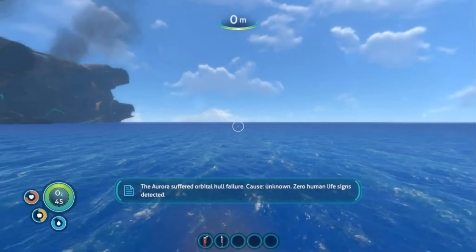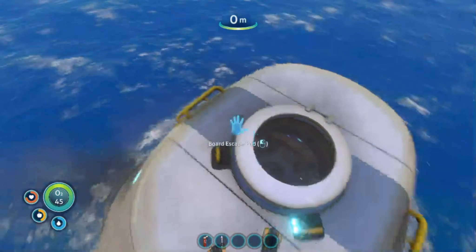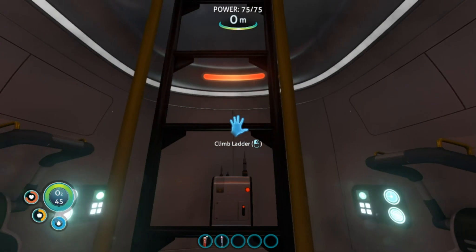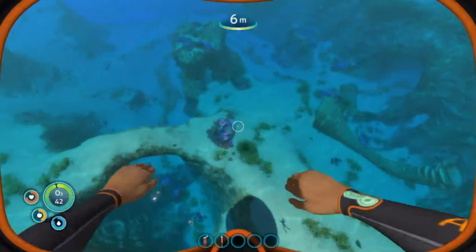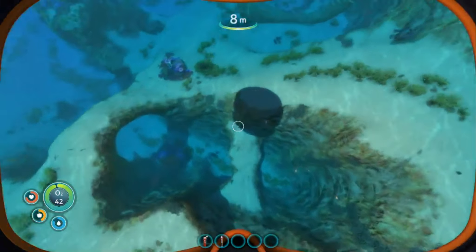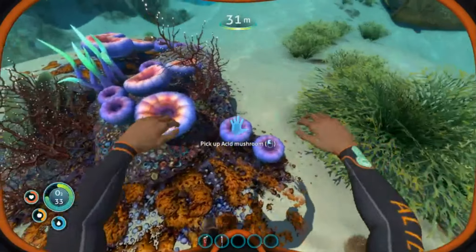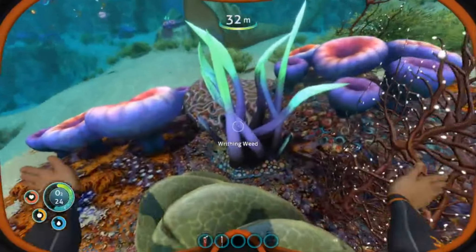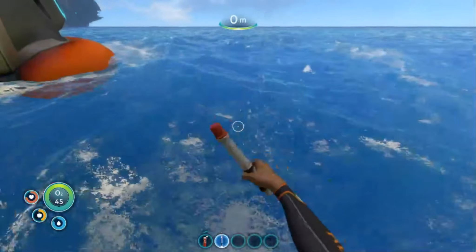Okay, how do I — oh. Power cell, power cell, power cell. Exit escape pod, open storage container — ooh. Flare, water — yes please, water and food. This is my inventory. I keep thinking it's like Minecraft. Let's see what's — whoa, whoa. Dang. Well let's go back in — I don't want to open this because we'll probably flood the place.